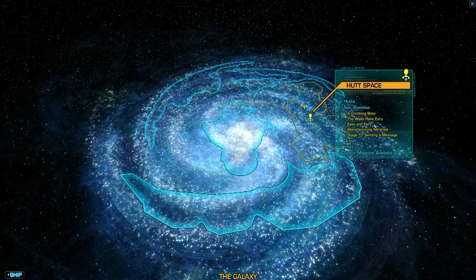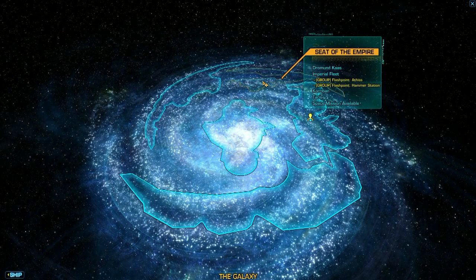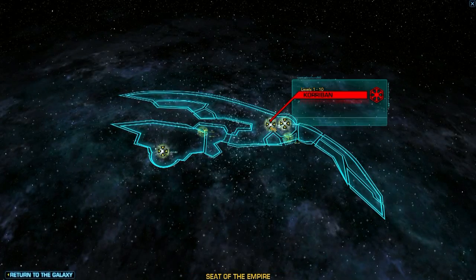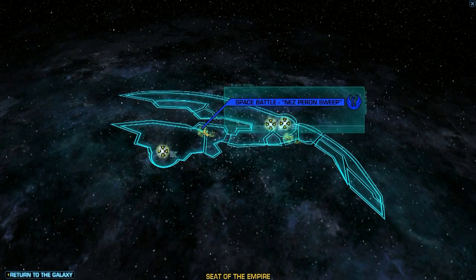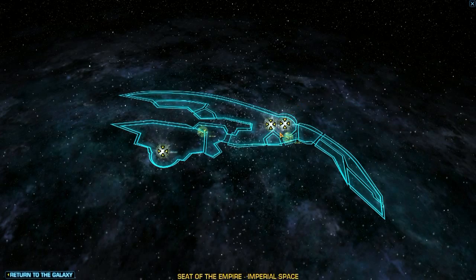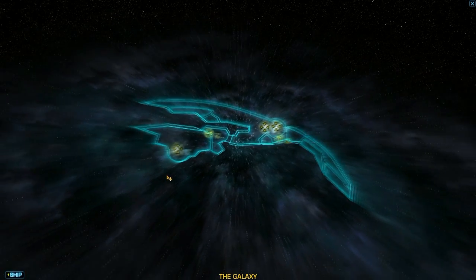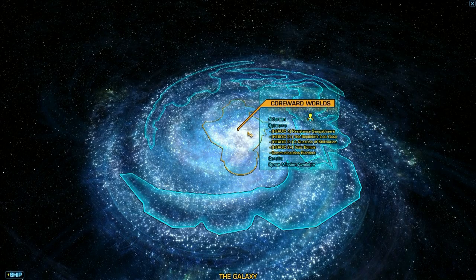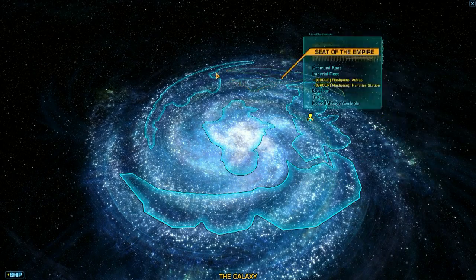Here is the galaxy map, and it's pretty cool because when you scroll over certain regions it'll show you what quests you have for specific planets, if you have any. That's a very nice feature if you kind of get lost with what you're working on.